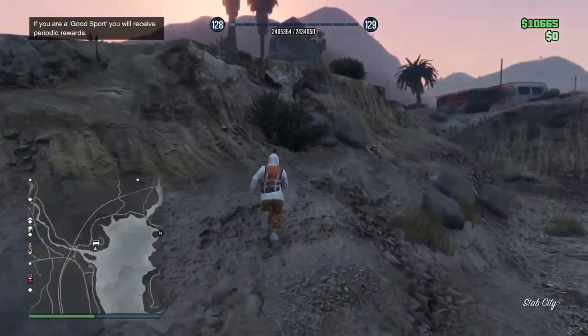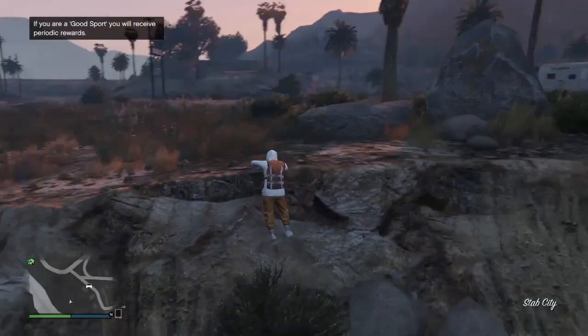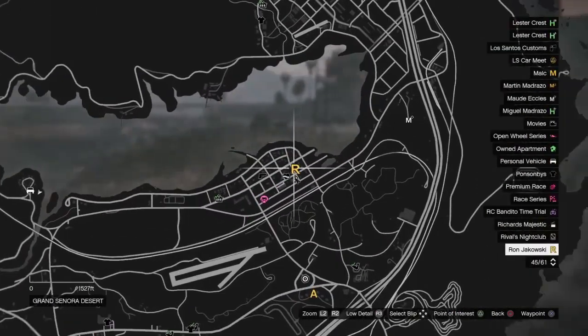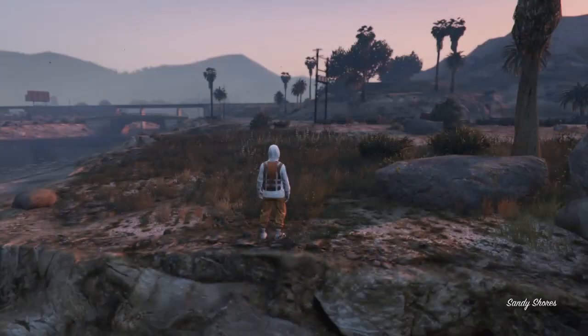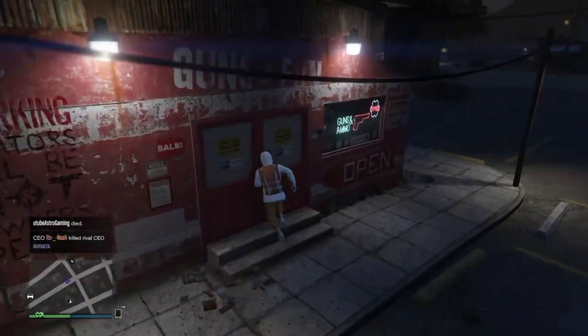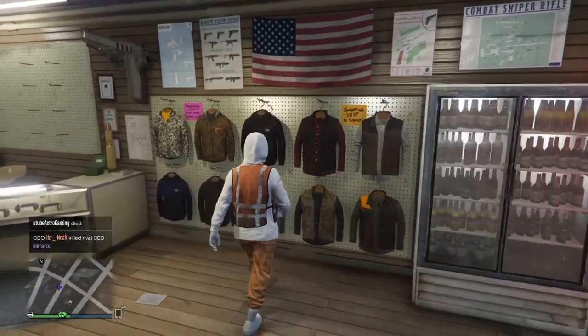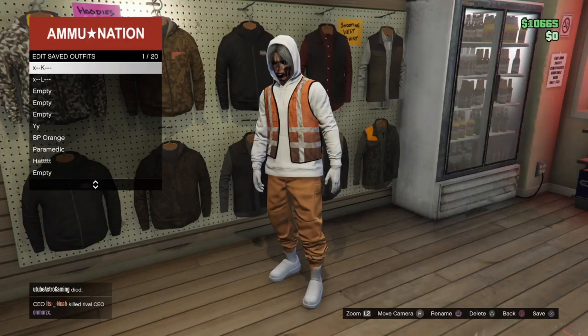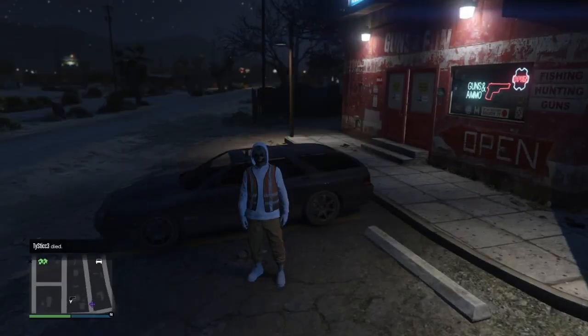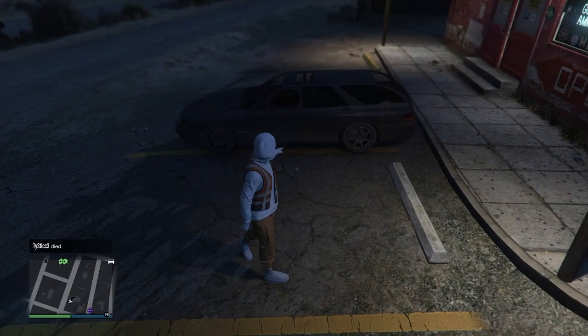Once you spawn into free mode you'll have the outfit, but if you don't want the hoodie to go down you're going to have to run all the way to the ammunition store because you can't get in the car or the hoodie will go down. It took me about two minutes to run all the way over there, and I did have to hold the run button. I got there when it was already nighttime, so from here just go ahead and save the outfit.